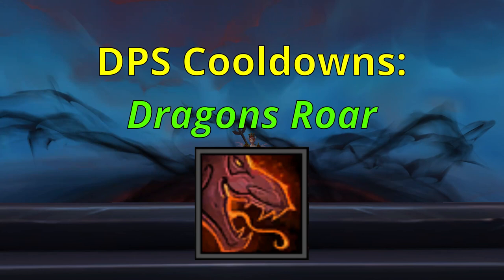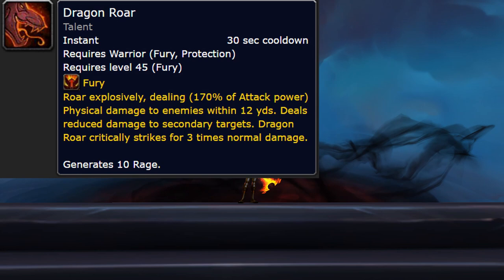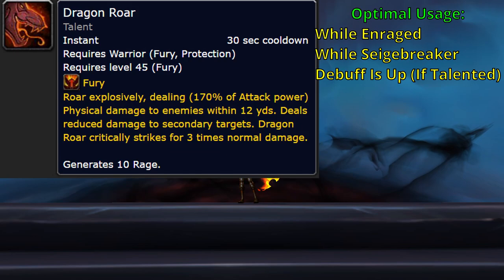Dragon's Roar is an optional cooldown available through talents. It has a 30-second cooldown, generates 10 rage, and provides decent single-target DPS with extra burst potential if it crits. While it is an AoE ability, it does reduce damage to extra targets. The optimal time to use Dragon's Roar is when enraged, and also while the Siegebreaker debuff is applied if you're talented into that ability.